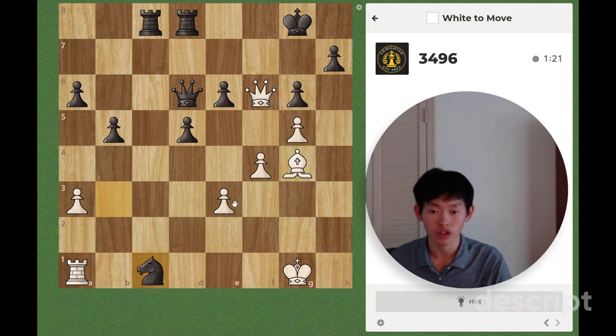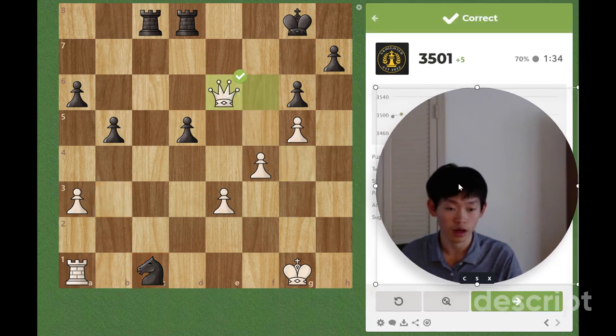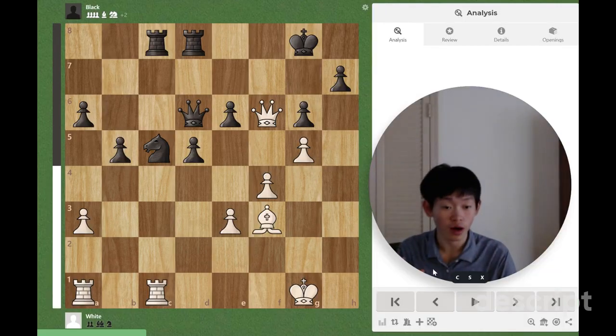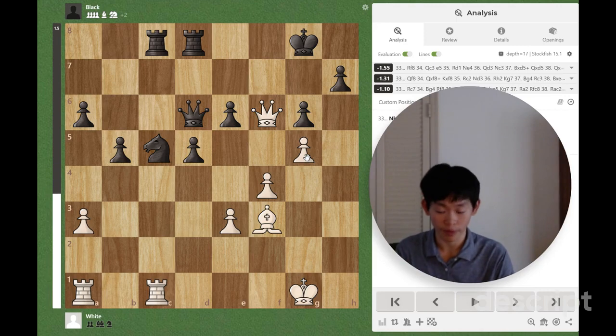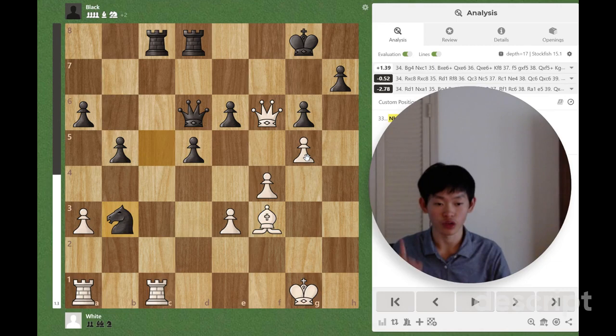So Bxg4 should be the right answer. If Nxc1, which I didn't really expect, we just play Bxc6 check here, Bxc6 check, Qx, Qx, and we are up a bit of material. So this is a pretty good solution. Let me show you guys what I was talking about, since it might be hard to follow since I did not show it on the board, but I can show it now.